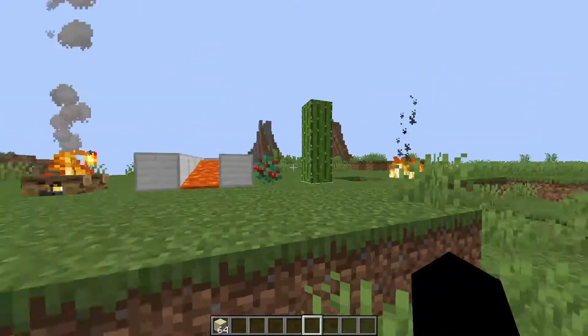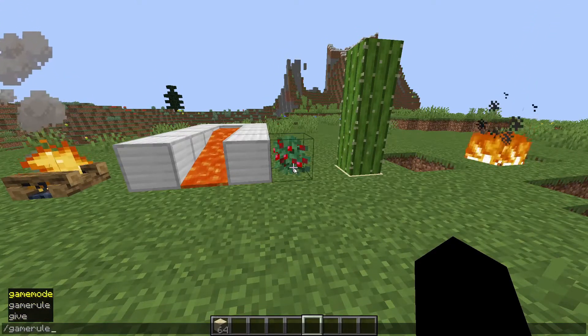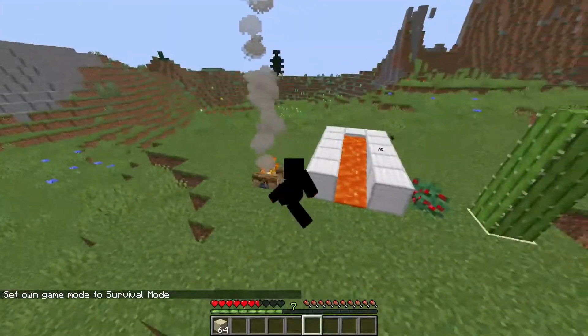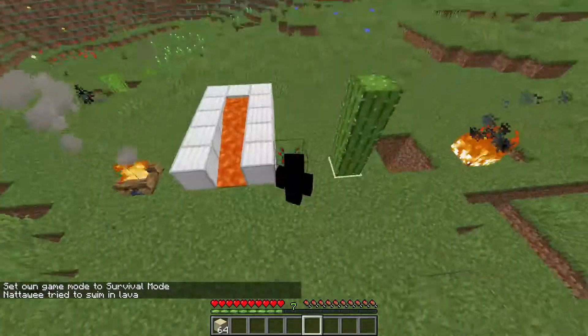But there are a few things that actually kill you without invincibility frames at a much faster rate, and those are mostly blocks that deal contact damage. For example, campfire and lava — lava deals quite a lot of damage per tick, and also sweep burns.